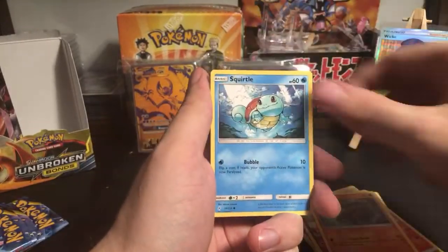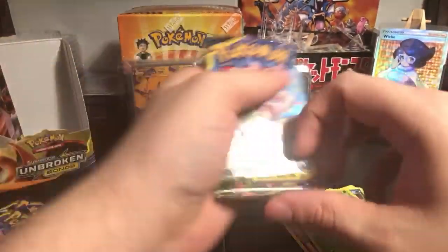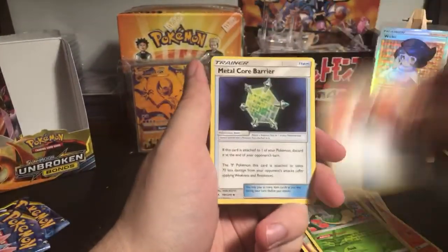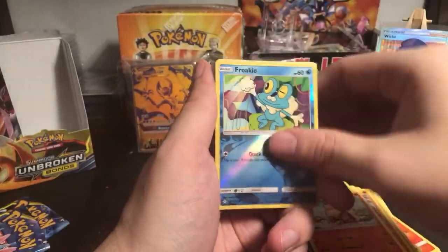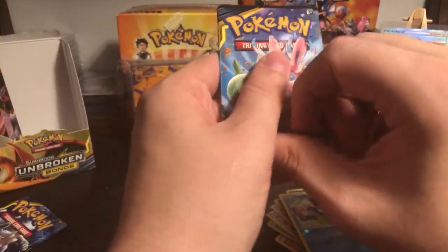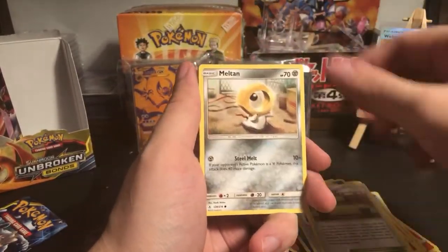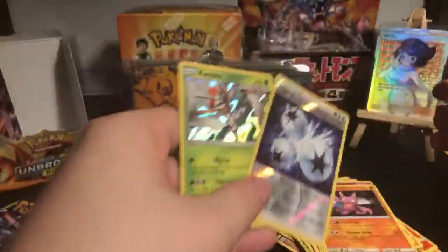Togetic, Rhyhorn, Squirtle, Espurr, Togepi, Carvanha, reverse holo Togepi and Meowstic. Pack three: Fire Crystal, Magic, metal core barrier, Graveler, Inkay, Porygon, Raichu, Cubone, Growlithe, reverse holo Froakie and holographic Spiritomb. Chip Chip Ice Axe, Fairy Charm Ability, Meltan, Rhyhorn, Doduo, Spiritomb, Gligar, Triple Acceleration Energy and holo Kartana.